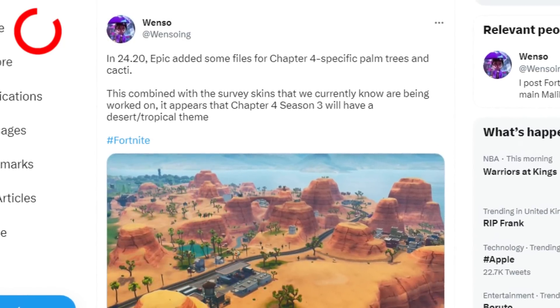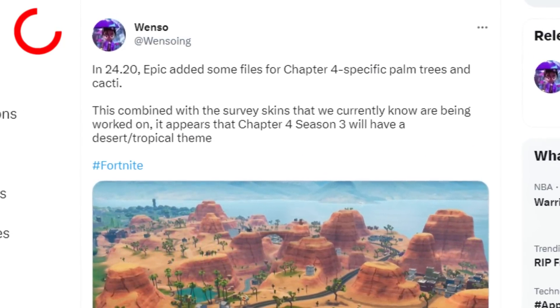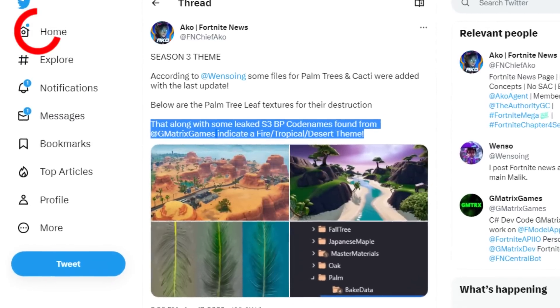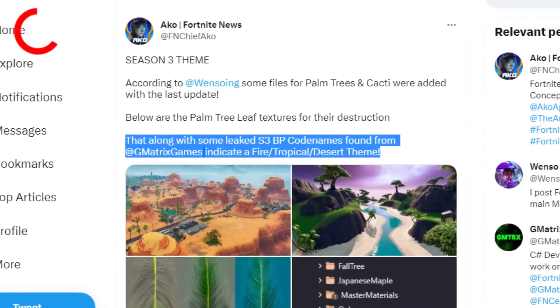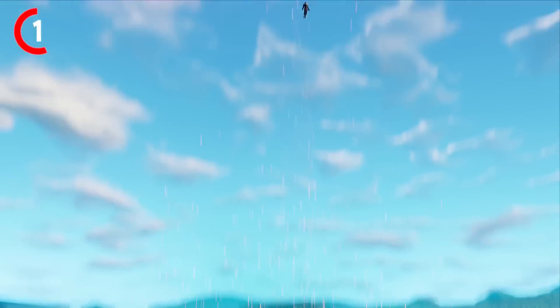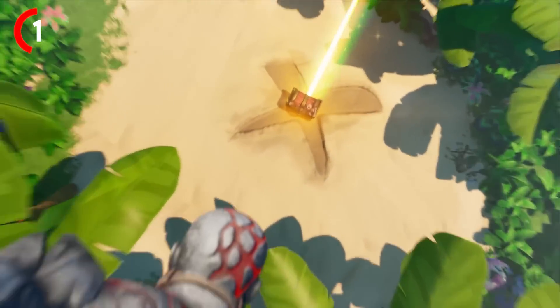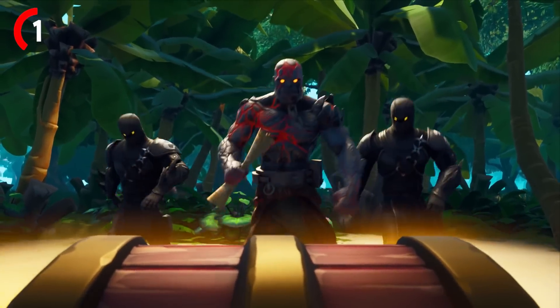In the most recent update, Fortnite added some specific palm trees and cacti for Chapter 4, with textures as well, along with the survey skin codenames that indicate fire, tropical, and a desert theme. It's looking like next season's theme will be a tropical/desert theme, just like Chapter 1 Season 8, which basically confirms this chapter is going backwards from Chapter 1.